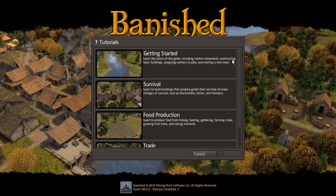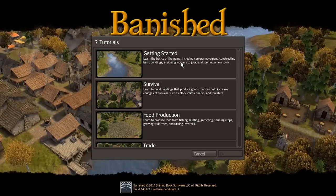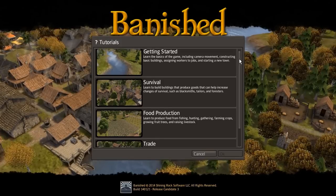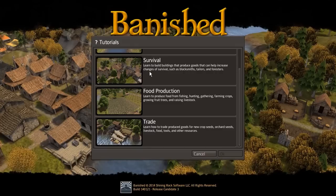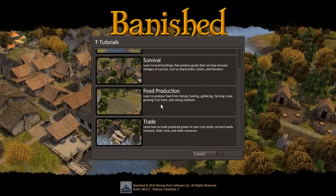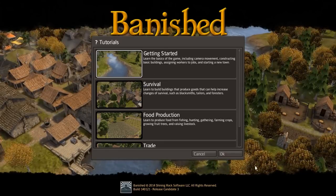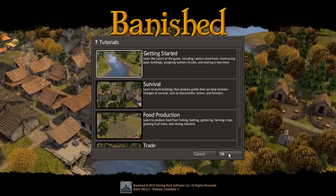So first of all we are going to run through the tutorials — we have four different tutorials here. We have: Getting Started, which covers camera movements, constructing basic buildings, assigning workers and starting a new town; then Survival, which covers buildings that produce goods to help increase chances of survival such as blacksmiths, tailors and foresters; Food Production, covering fishing, hunting, gathering, farming crops, growing fruit trees and raising livestock; and finally Trade. I'll have a sip of tea — everything's tea-powered around here — and let's get started. Loving the music and the game looks amazing.